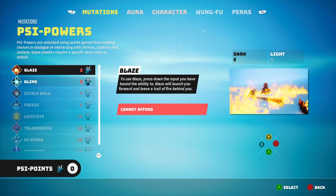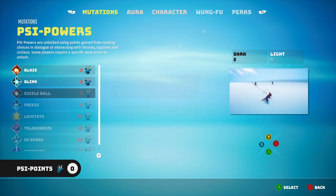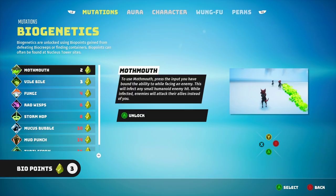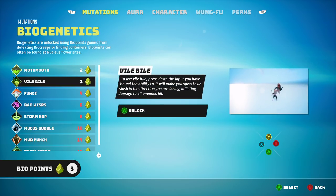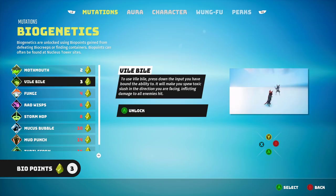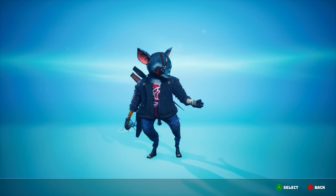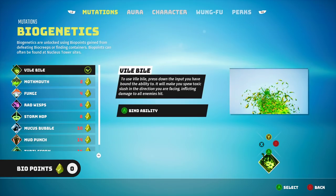Psi powers. What is this thing? Blaze will launch and leave a trail of fire. Psi powers — you're like an elementalist. Biogenics. Use moth mouth — press the input button to infect any small humanoid enemy hit. While infected, enemies will attack allies. Or spew toxic slush in the direction you are facing and damage all enemies hit. Mutation unlocked. I think that has good melee synergy — let's do that on A, left trigger on A. Got it.